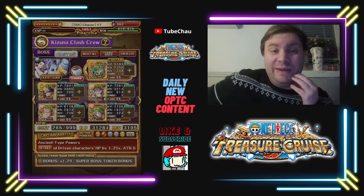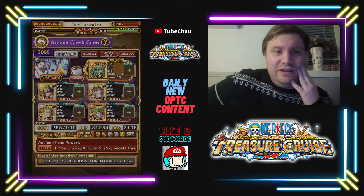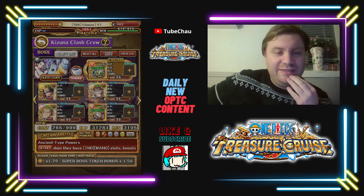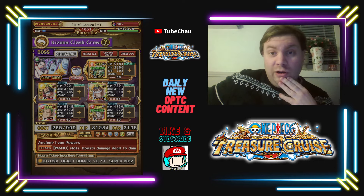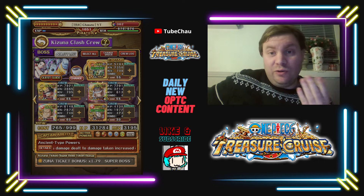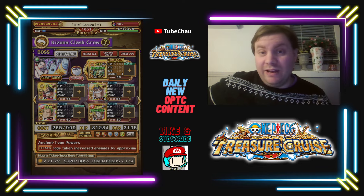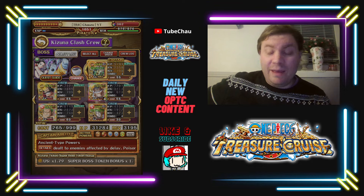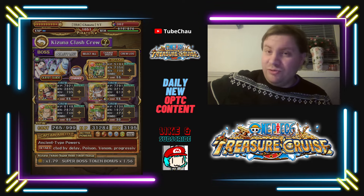I'll use Toberoppo as captain in the beginning because early on you can literally beat every stage one and stage two with just a damage special — Sorrow is very good for that. Then for the final stage, Roger is going to clear it for at least around 100 levels or so, then for a bit I can use Roger and Whitebeard.